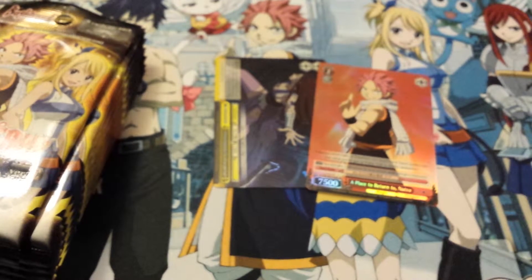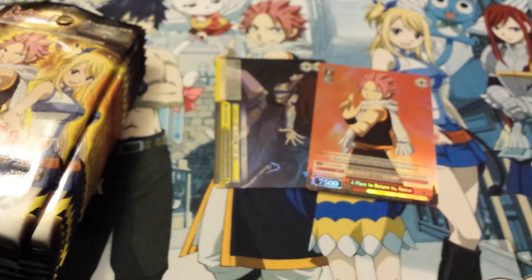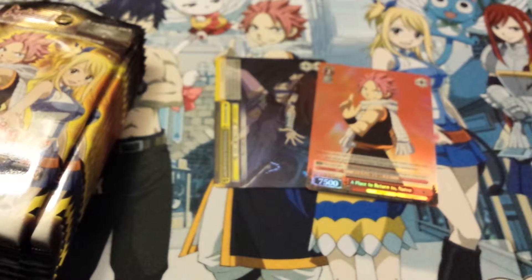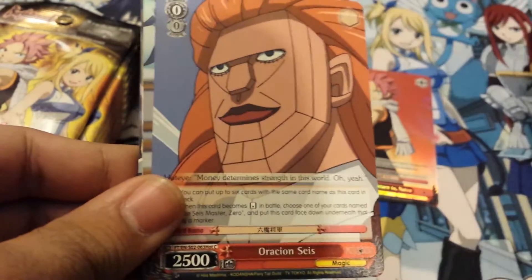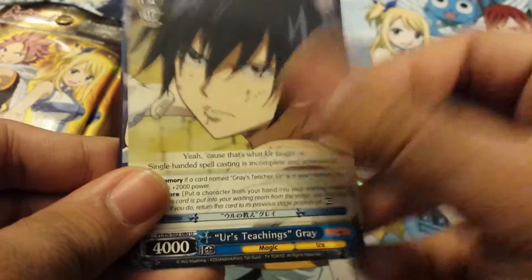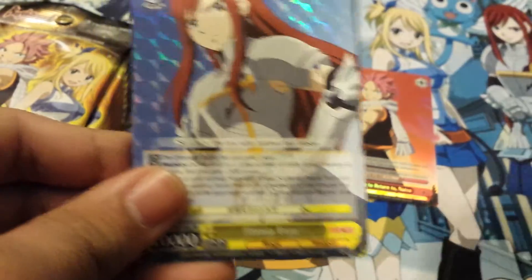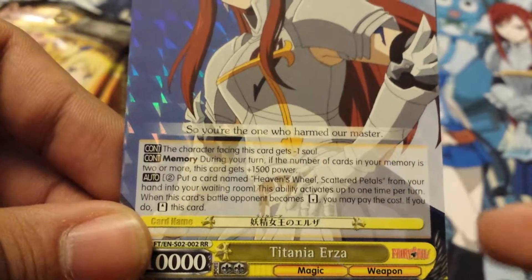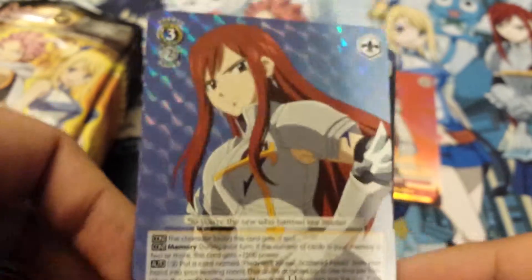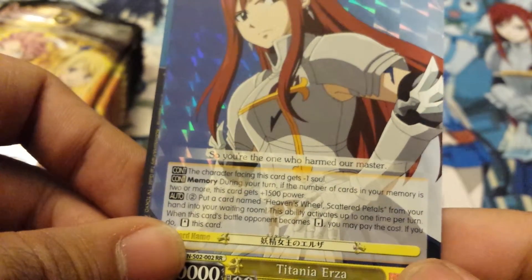All right, so this one I got two SRs. I don't remember if I got an SR in the last one because I was too busy staring at the triple R and the sign card. This guy again, this guy, Aracian Jalal, Grey, Wendy. Oh, I never got this one — the Tania Erza. Okay cool. Then Water Lock — I got a lot of the Water Lock ones.